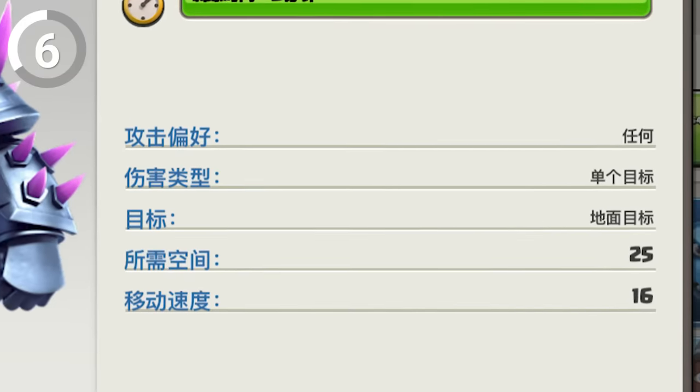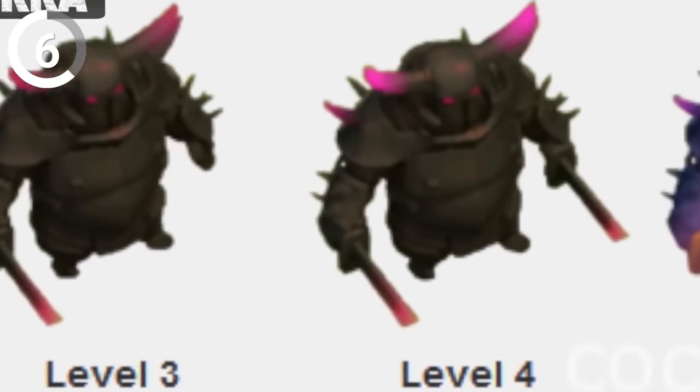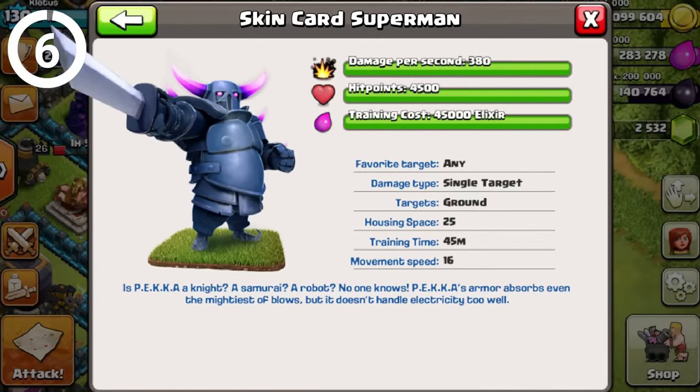If you ever change your Clash of Clans game language to Chinese, you probably won't understand a thing on your screen unless you use a translator. That's when you'll find out that the P.E.K.K.A.'s name has been changed to — wait for it — Skin Card Superman. No, I'm not making this up. That's what the translator says.